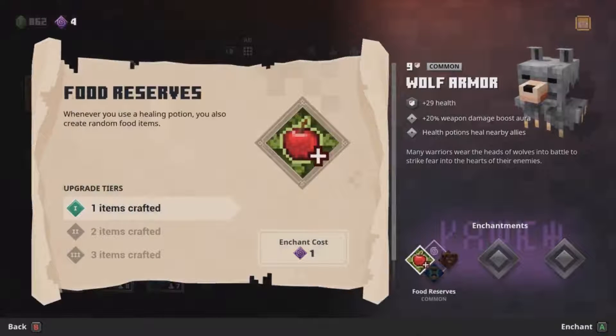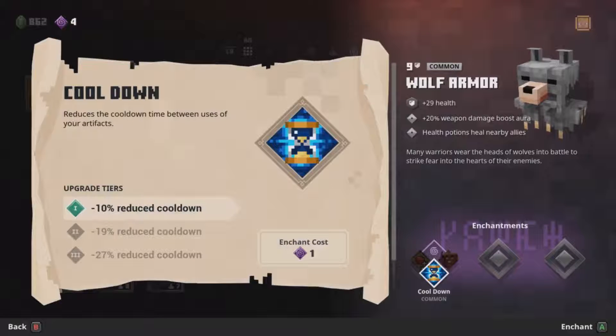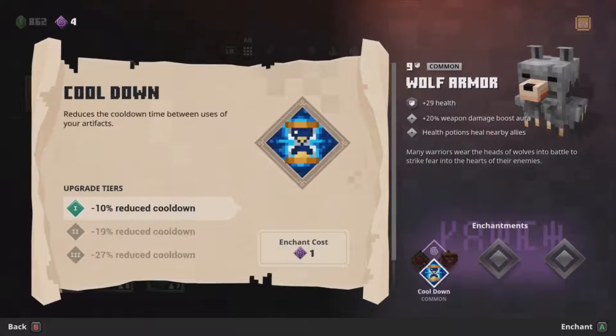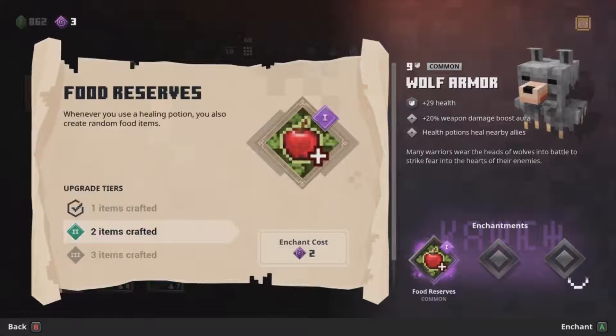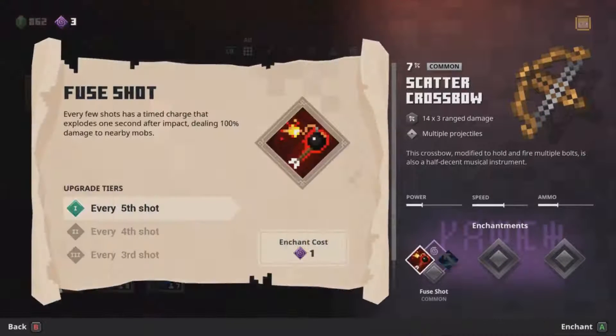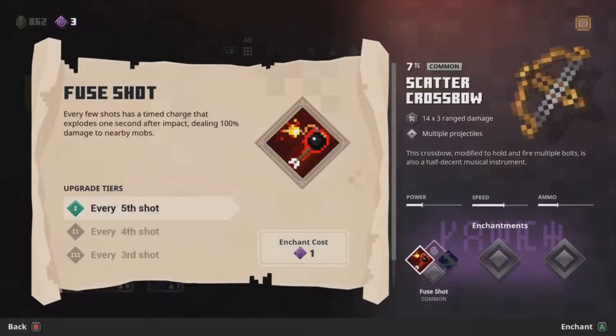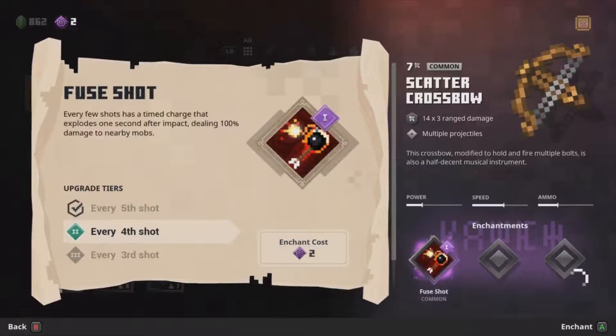Food reserves, cooldown — reduces cooldown time between uses of artifacts. Frenzied — while you're at less than half health your attack speed increases, that's pretty cool. I'm going to go for the food one because I had healing on the last armor. Fused shot — every few shots is a timed charge that explodes one second after impact dealing 100% damage to nearby mobs. Every 5th shot. Ricochet — small chance arrow ricochets off mobs. Let's go fused shot.